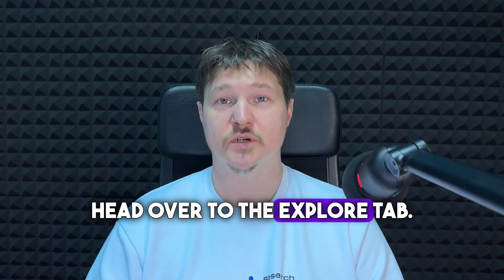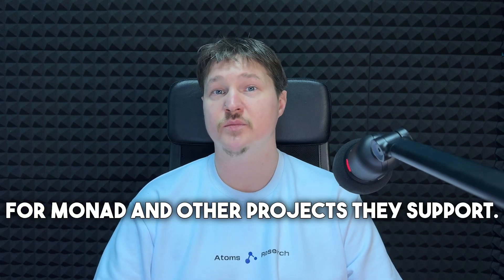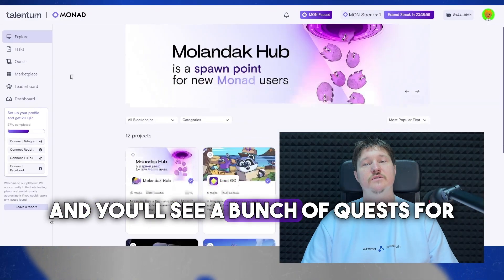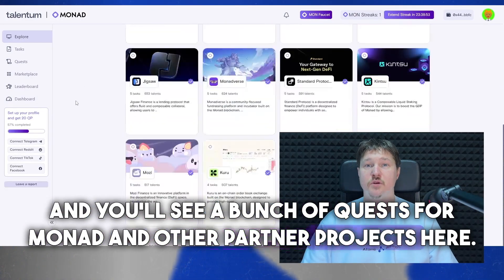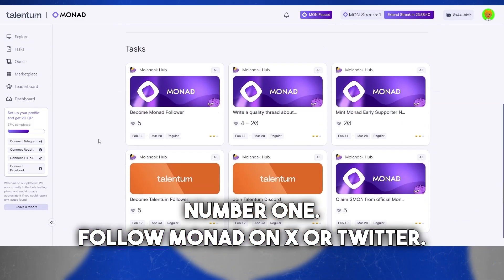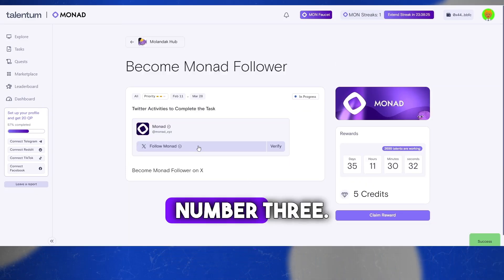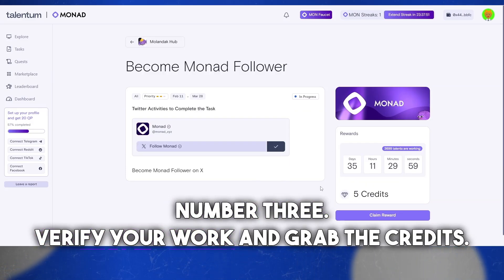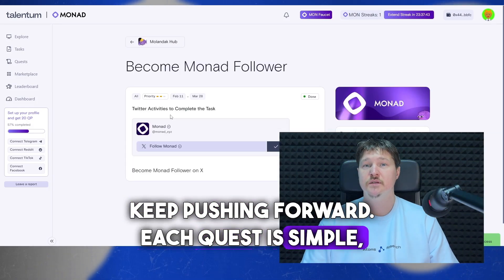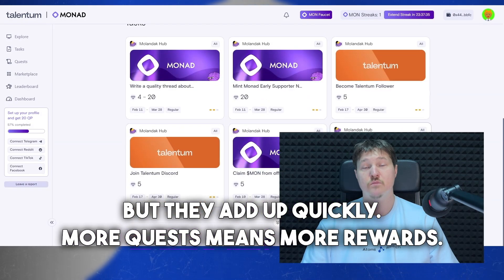Head over to the Explore tab — this is where you'll find tons of quests for Monad and other projects they support. First up, Monad quests: number one, follow Monad on X or Twitter; number two, hit Start Work and complete the task; number three, verify your work and grab the credits. Each quest is simple but they add up quickly. More quests means more rewards.